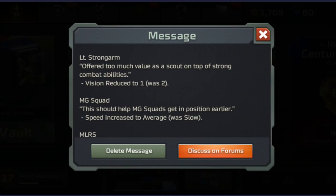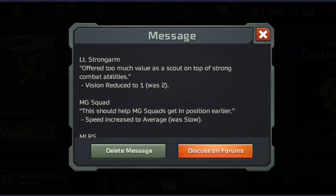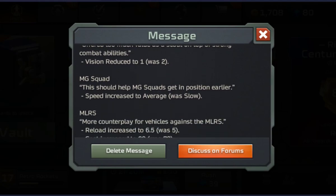Lieutenant Strong Arm. I wasn't even aware that the turret had a two tile range, but that's now been reduced to one. I guess some people were using it to scout. I think that's good. I didn't use Strong Arm too much.